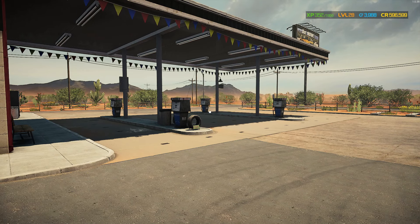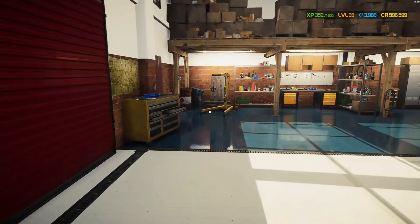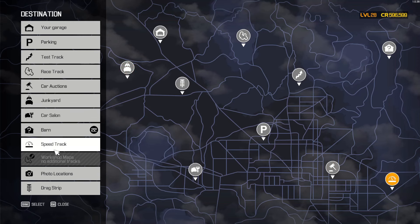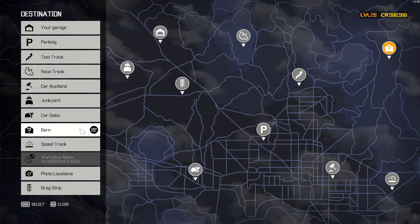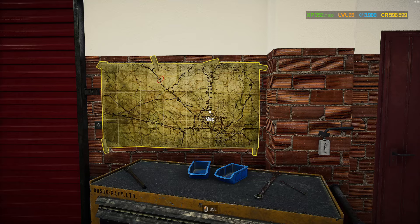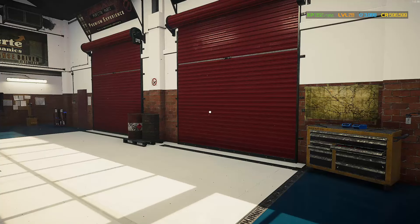First of all, we're going inside and heading over towards the map section. We have 22 barns to take a look at, and let's see what we have inside of them. Today's plan is basically to work on a restoration project, and we'll see if I want to keep it or just sell it for a little bit of profit.